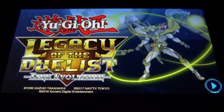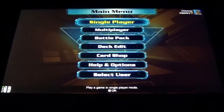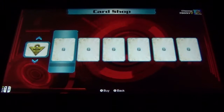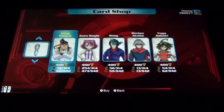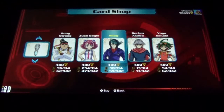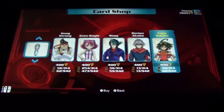Welcome back YouTube, this is Booster Box Buster with some more Yu-Gi-Oh Legacy of the Duelist Link Evolution booster pack openings. Let's move down to the card shop. This time we're going to be opening up some Arc-V era booster packs. I've opened up some Zuzu packs, but the options we have are Gong Strong, Zuzu Boil, Shay, Declan Akaba, and Yuya, the main character.